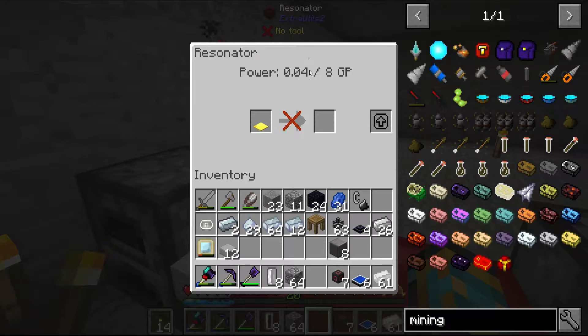And to make that we need the resonator, and input a weighted pressure plate into the resonator. That will require this block over here, but it won't work without power. If we input it here it says it needs 8 GP and only has 0.04. I don't even know where that came from. So we need at least 8 GP and we need more solar panels.